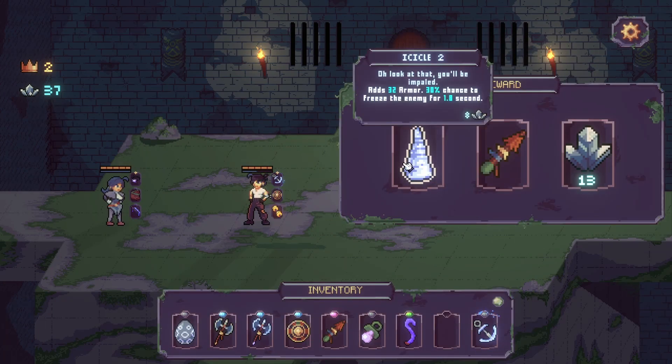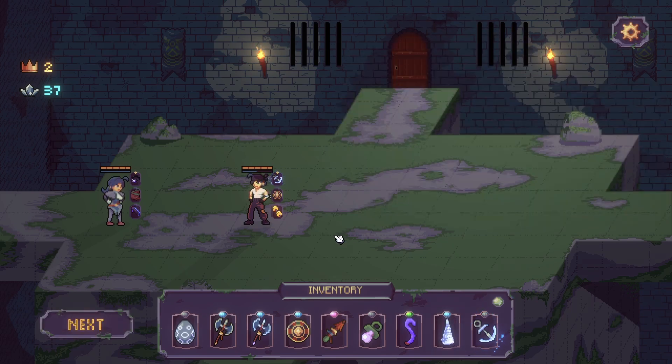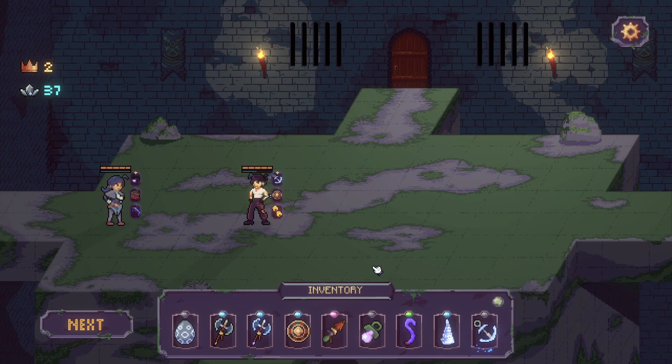37. Oh and then it's going to give me an icicle. Level two icicle. That's pretty damn good. Stop doing this to me. Now what are we going to do? So it's another level two anchor. I want all this stuff. Let's go to the shop, see what we can get done.